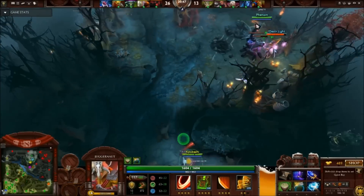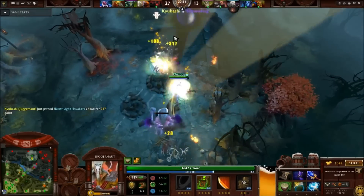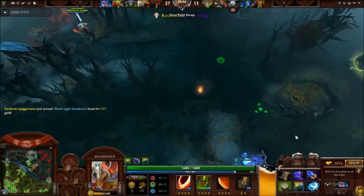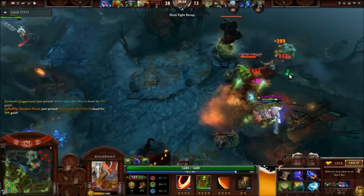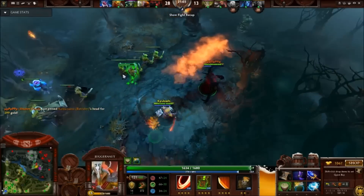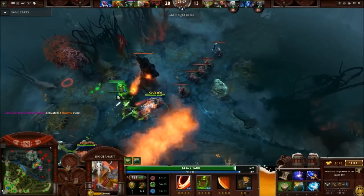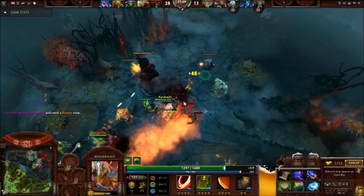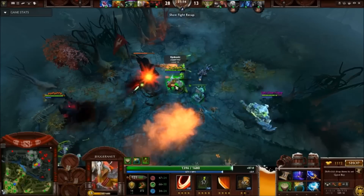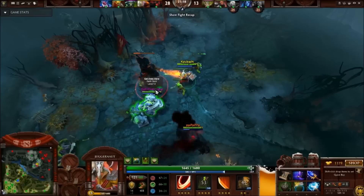Juggernaut Offlane can be built in a lot of different ways, but it's pretty important that by mid-game, at the very least, you have an Aghanim Scepter going for you. After you're done with Scepter, you should really be looking into getting some damage items — exactly what you decide to buy really boils down to what you're playing against. There are games where the enemy team simply doesn't allow you to buy damaging items and you have to go for a BKB due to the magic immunity it provides. However, do remember that you have the Juggernaut Spin for that very same effect.